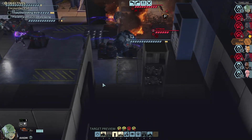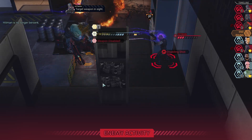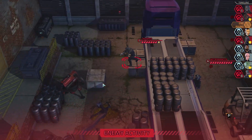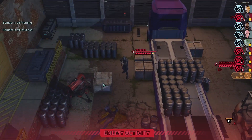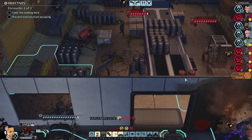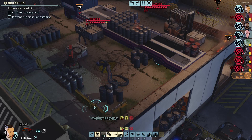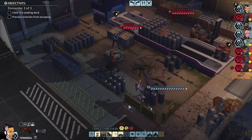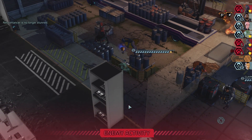Go over there and flank him. Closing in. Berserk removed. Target weapon in sight. Heading out. Trooper moving up. Bomber is burning and unconscious. Trooper wants to run away. Hitman wants to run away. On the run! Change shot. Mixer Master wakes up.